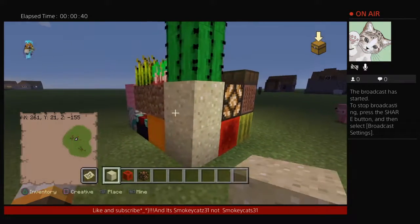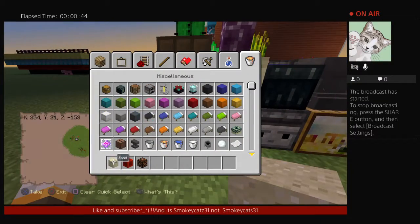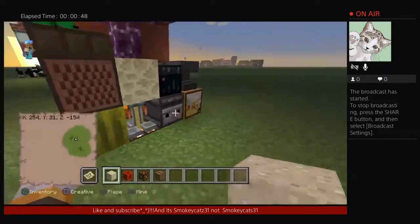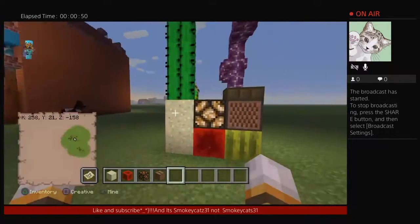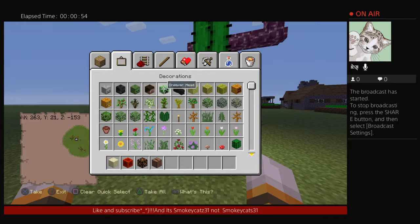a redstone lamp. Let's see, what else? You're going to need a jukebox, and you're going to need some cacti,